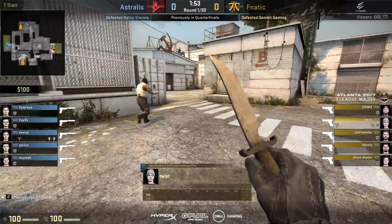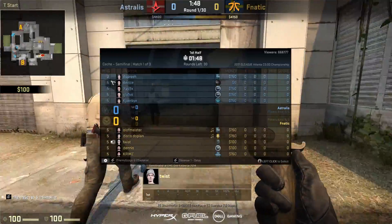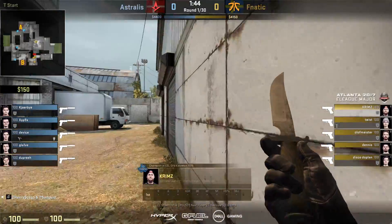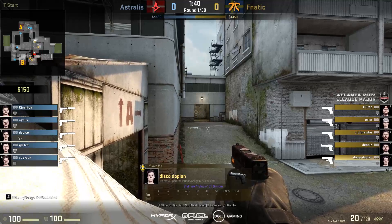Ladies and gentlemen, the first semi-final of the day, Astralis versus Fnatic, and what a map to kick it off. It will be Fnatic on the T side here, four sets of armor and little utility to be fair, but Dennis has got that Desert Eagle, so can be very powerful for these opening picks.